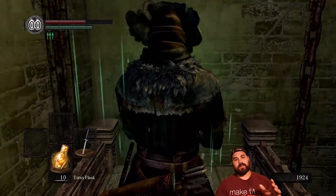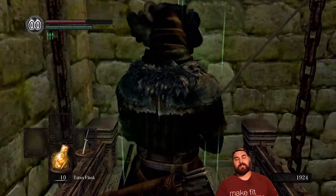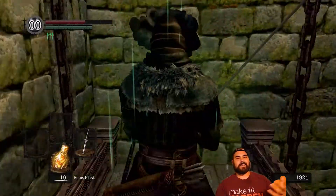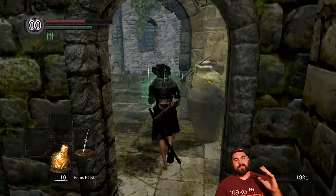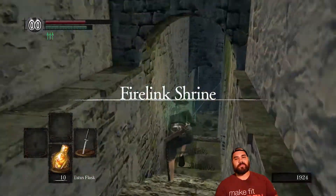Solaire has a quest line where if you summon him throughout, you actually get a reward at the very end. I'm also going to try and take out the assassin who sits behind the prison. I found out he's actually an assassin — I killed him on accident, but he does try to kill the fire keeper later on. So I'm going to take the opportunity to kill him and try to get that ring.